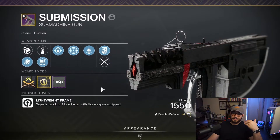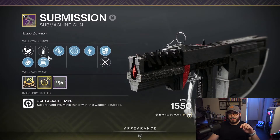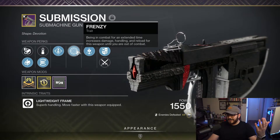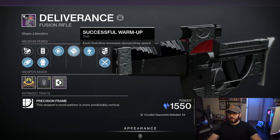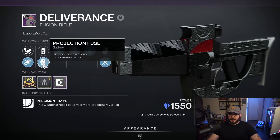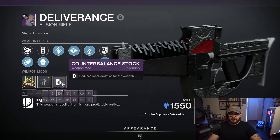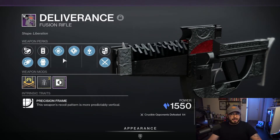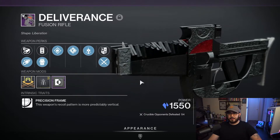Now it's time for me to flex some of my god rolls. I have a Submission here with Frenzy, Overflow, Flared Magwell, Small Bore, and a Reload masterwork with Minor Spec. I'd probably rather go Appended Mag but Flared Magwell is fine — being able to reload very fast is great, especially when Frenzy is procced. This thing shreds in PvE. I also have a Deliverance from Vow of the Disciple with Successful Warm-Up and Steady Hands — kills increase charge draw speed and provide improved handling for all weapons. Projection Fuse for range, stability masterwork. This fusion rifle feels either super crispy in the Crucible or all your shots miss — precision frame fusions feel really good right now and can hit from range.